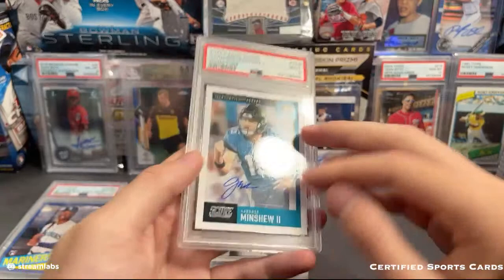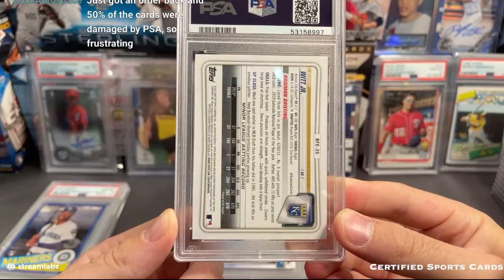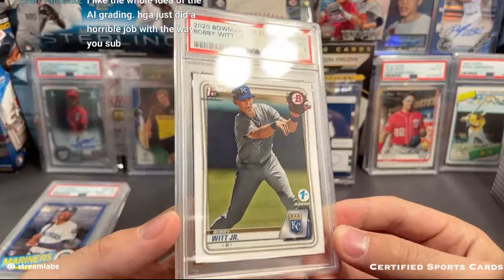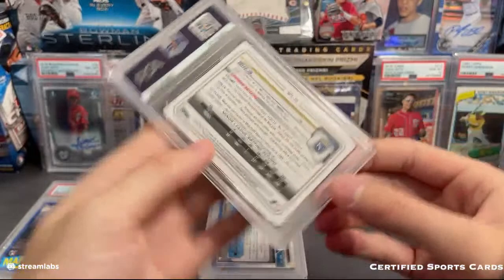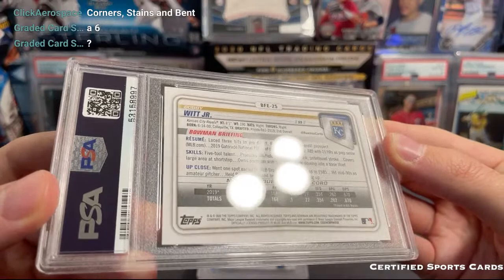Gardner Minchu - that one got a nine. Oh, I think this is a big card - I think this is the Bobby Witt Jr. First Edition foil. Oh gosh, look at this - tell me how this is a six. There's nothing wrong with it! Did they just damage the cards? You're telling me that's a six? I'm not seeing anything on the surface, I'm not seeing anything right there. Come on - tell me how that's a six.